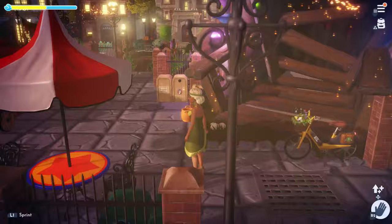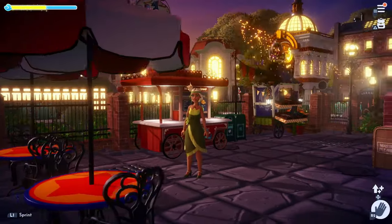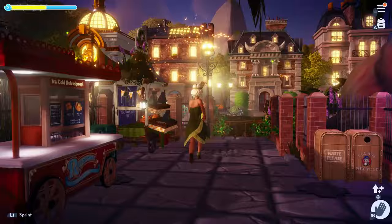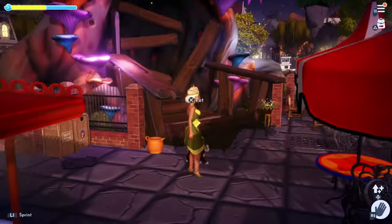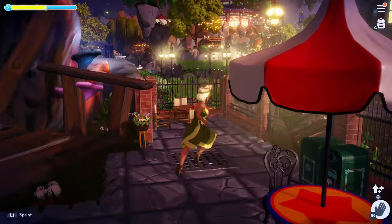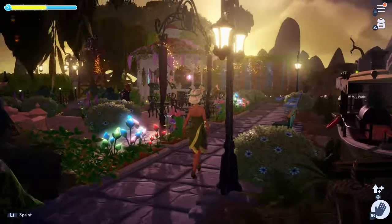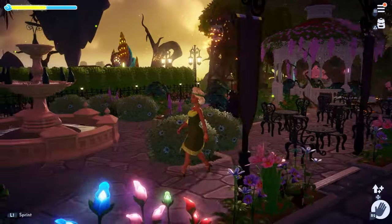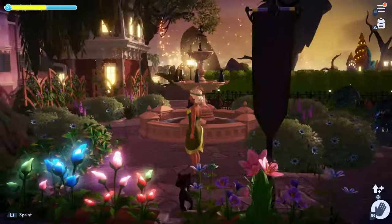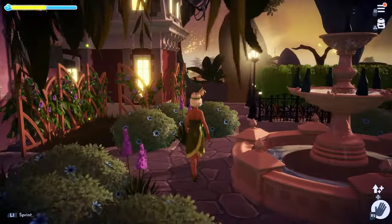I wasn't sure to make Mother Gothel's house into a forest vibe at first, but then I didn't want to block the houses — you can see the city-like feel — so I just opted to do this little area like a little market and seating hangout area. I also wanted to create a nice little garden in the back of the hotel to make it look like a cute little resort area, still with a New Orleans vibe.